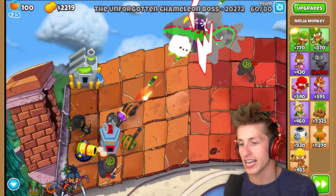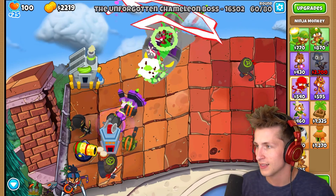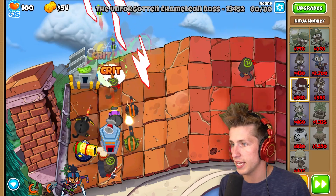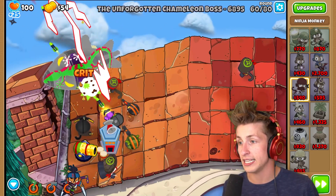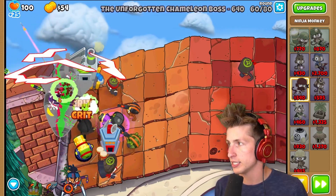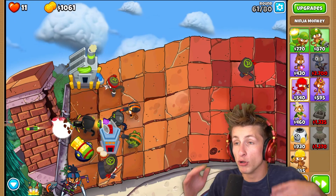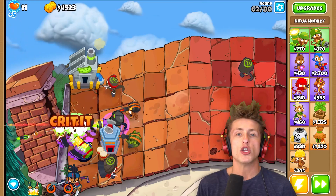Dr. Zom bosses have one-upped me. 20,000 HP - I refuse to sell my last banana farm, it's too precious to me. Our crossbow monkey is shooting from here - we can definitely do 15,000 damage. We just gotta make sure it goes down now. Oh my gosh, this is going to be really close. We have to stop it at all costs - we only have $55. We made it, but some balloons actually got by and we only have 11 lives now. That was too close for comfort.